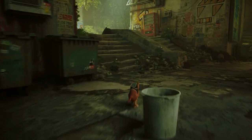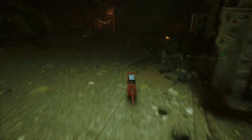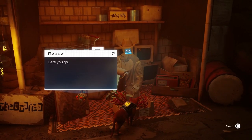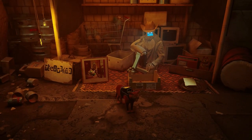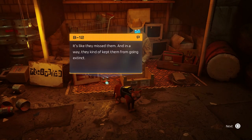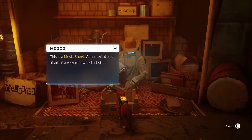Now we have everything that the guy at the market needs, so let's go head over to the market and give him all this stuff. That'll get you a memory, the electrical cables, and another sheet music.